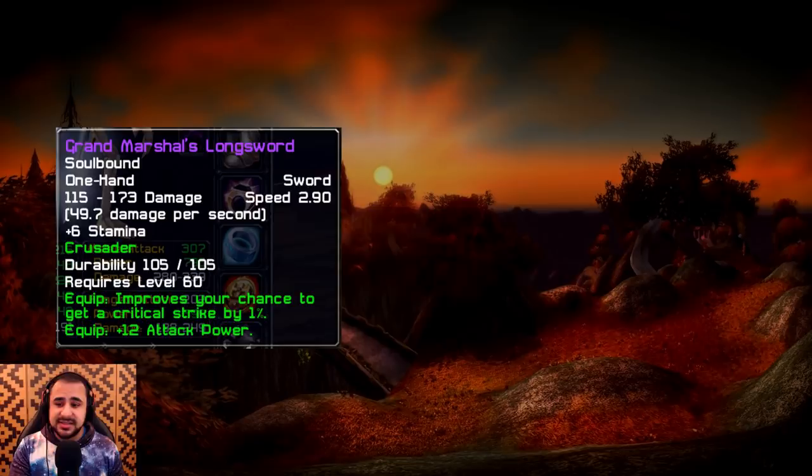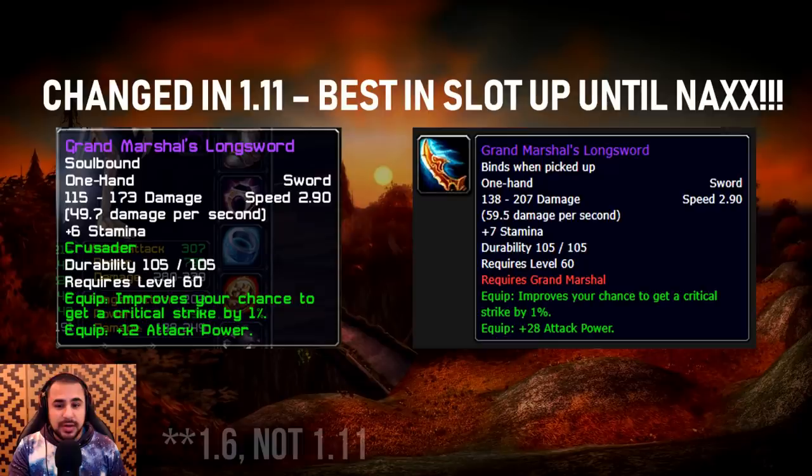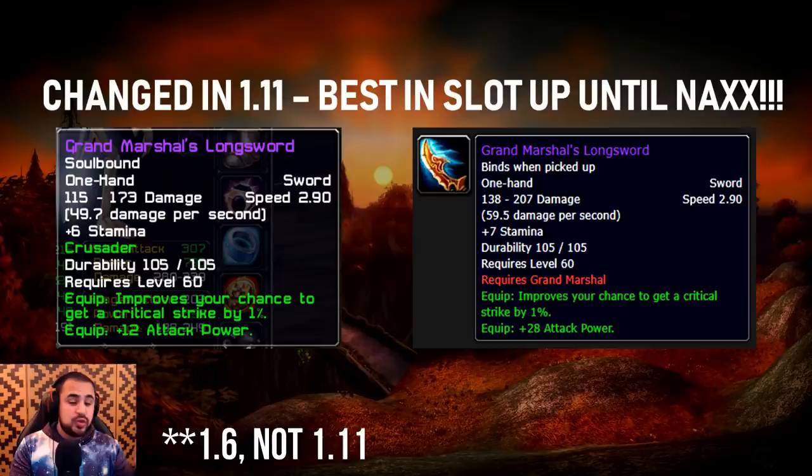Here is the Grand Marshal's Longsword — the rank 14 weapon for Alliance players. It's a one-handed sword with 2.9 speed, 49.7 DPS, 1% crit chance, and 12 attack power. But as of patch 1.11, it now has 59.5 DPS and 28 attack power, and is officially the best-in-slot item for PvE Fury Warriors all the way up until Naxx.